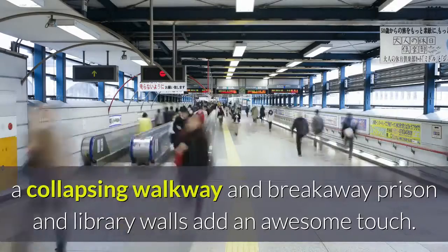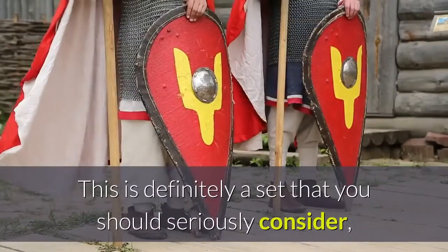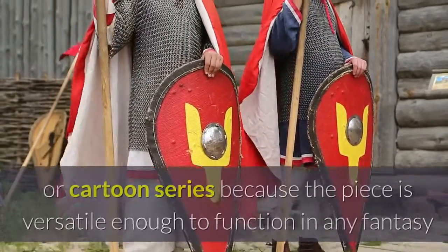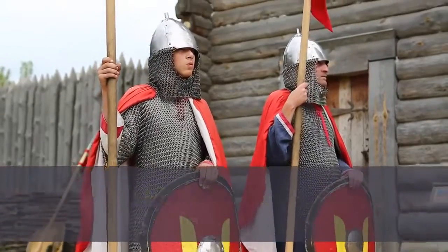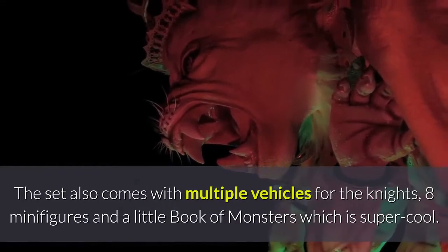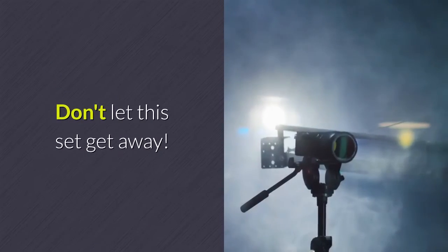A collapsing walkway and breakaway prison and library walls add an awesome touch. This is definitely a set that you should seriously consider, whether or not you happen to be a fan of the Nexo Knights line or cartoon series, because the piece is versatile enough to function in any fantasy or castle-based theme. The set also comes with multiple vehicles for the knights, 8 minifigures and a little book of monsters, which is super cool. Don't let this set get away.